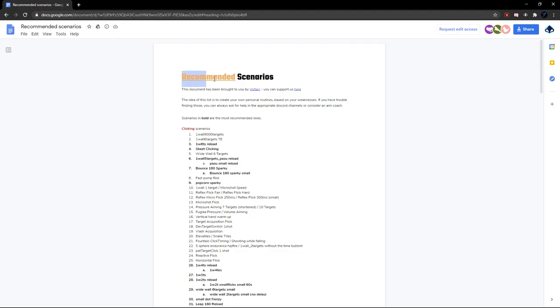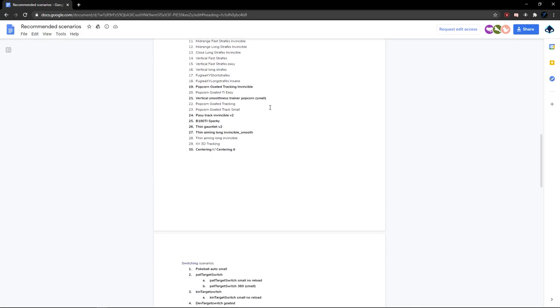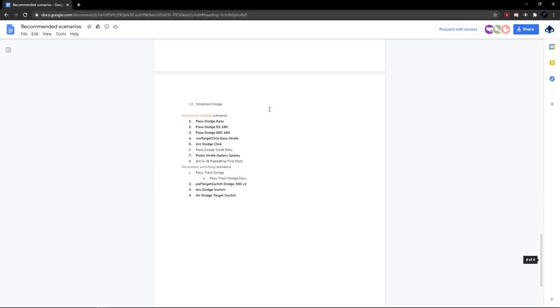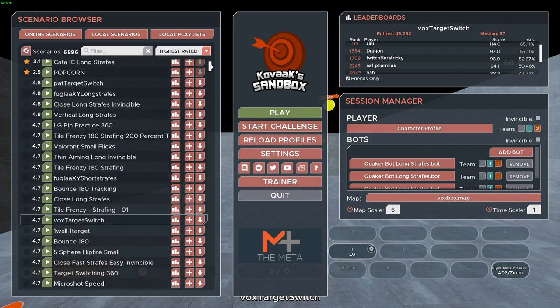Now onto actually using Kovacs. I'd like to refer everyone to this Google Doc from the Voltaic community of recommended scenarios — the link will be in the description. I can't go through each scenario as that would take forever, but I'll look at a few of them to give a brief description on how each can improve your aim and how it might affect you in Apex.